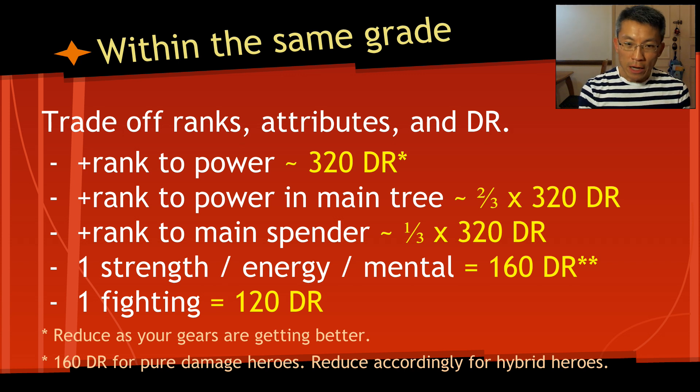If the rank is in a tree where there's really nothing relevant — like for my Dr. Doom non-summoner build where I have a passive on the other side that's not important to the damage model — I treat it as 0. You should know your hero to know which tree is important to you and adjust accordingly: take 200, take 100, or take 0.